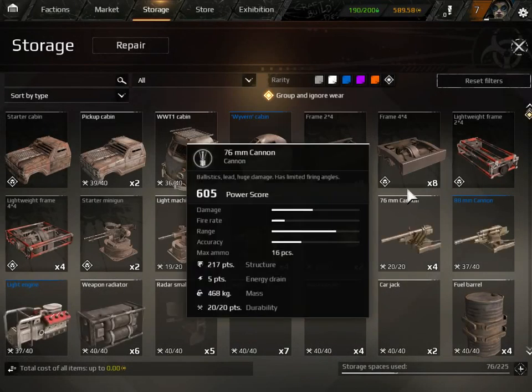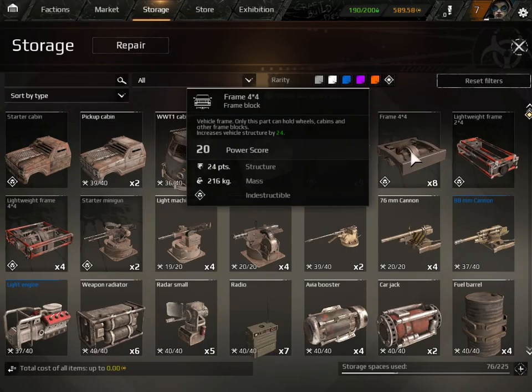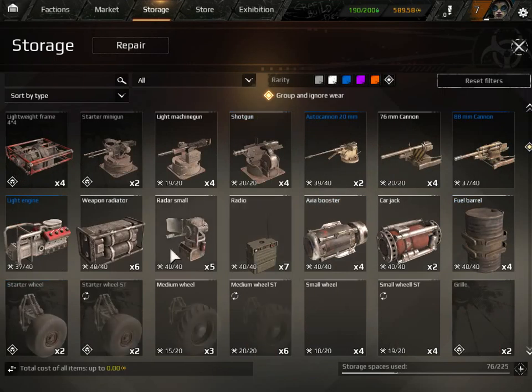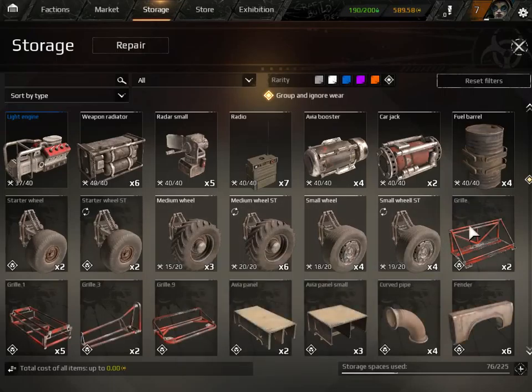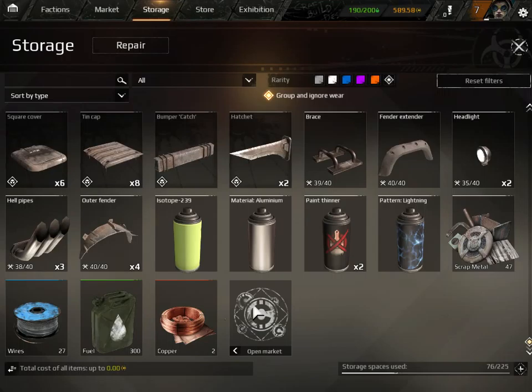I don't have a lot of stuff. These are the cabins - they provide your power. These frames are what you build the cannons on. These are your weapons. This is hardware - I'll tell you what those do later. Wheels, more, and then there's a bunch of structure parts, and these are resources. And dyes, and decor.